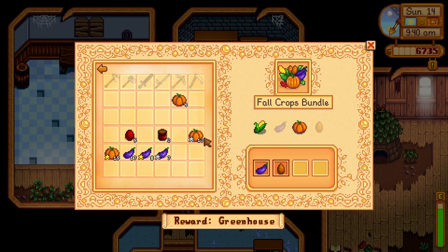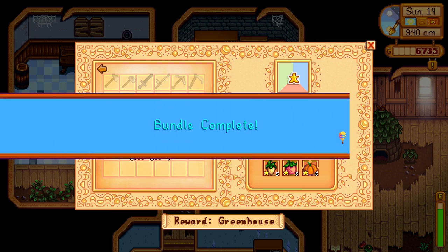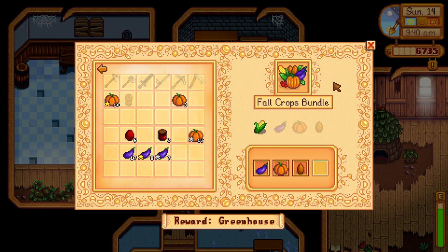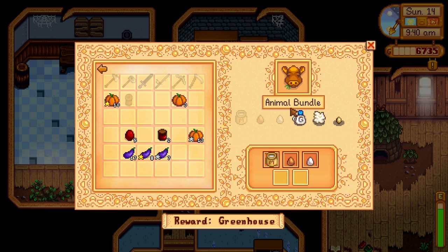All crops bundle - one here. Quality crops bundle - five there. We get a preserves jar! So what's the only other thing we need? Corn. I've got corn growing, I believe I do. For the animal bundle we need goat milk, large goat milk, and a duck egg.